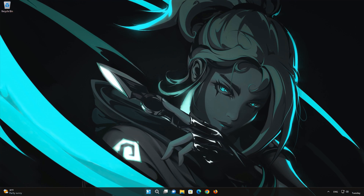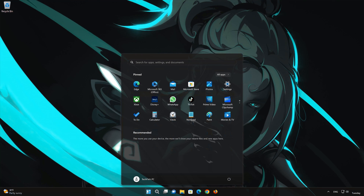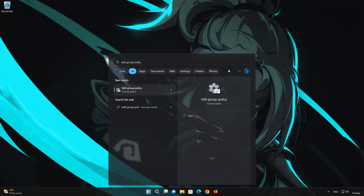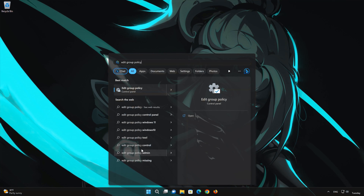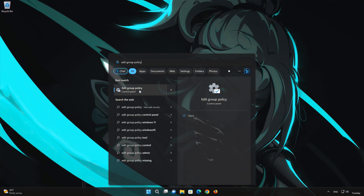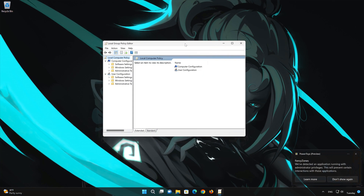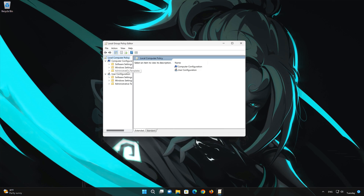First, open your Start menu and type Edit Group Policy. Open Edit Group Policy. In the Computer Configuration section, select Administrative Templates.